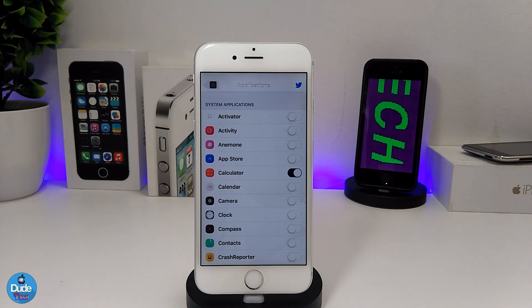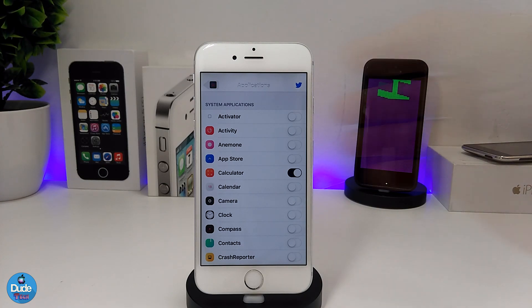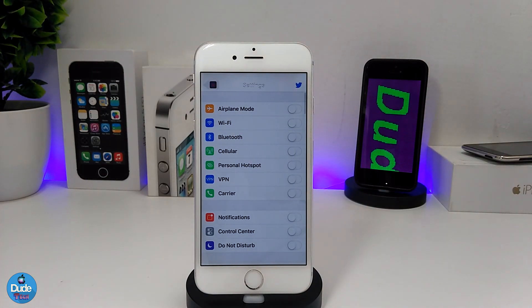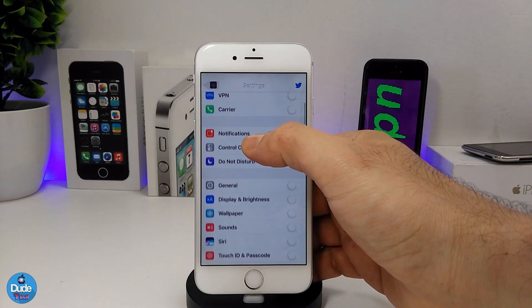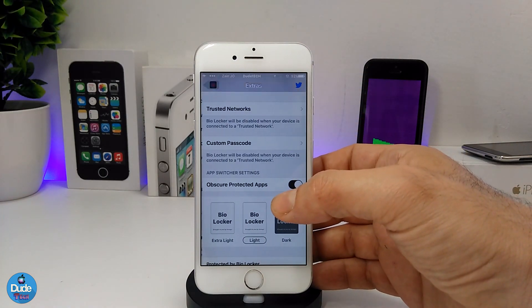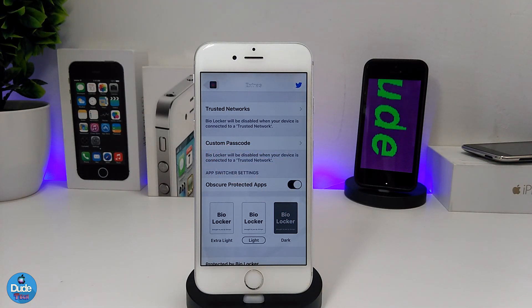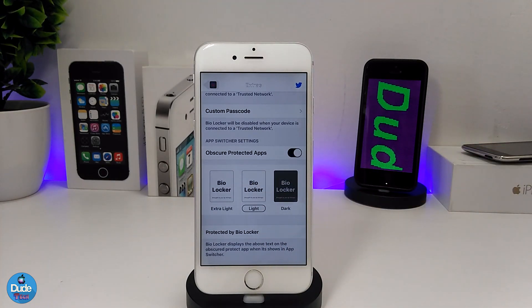You can set a passcode for Bio Locker as well. To do that, go to Extras at the bottom and you'll find the custom passcode option. Simply tap on it and you can create a passcode — so if someone tries to open a protected application, it will ask for that passcode you've set.